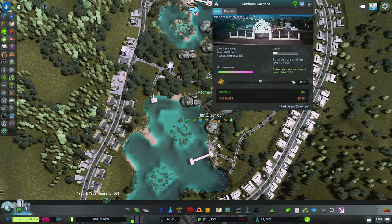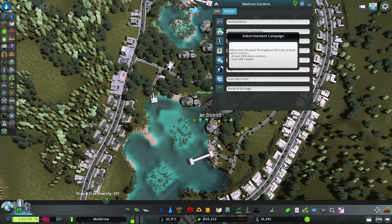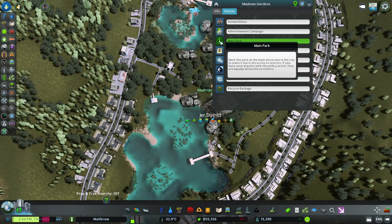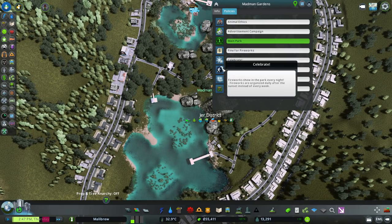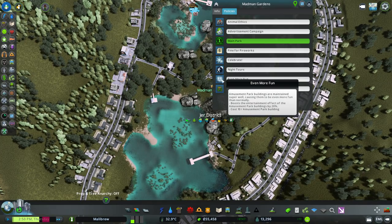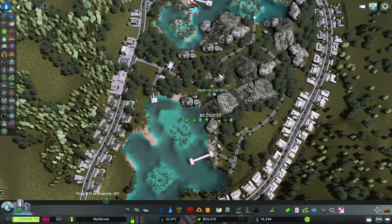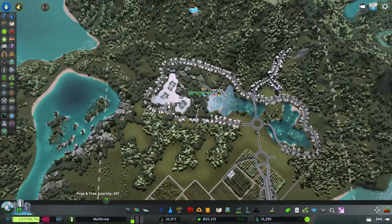Madman Garden — we haven't got any visitors yet. Entertainment value is great. Advertising campaign, 200 a week — no thank you. Main park, let's do that, just to try and boost this up. Fireworks — I'm going to leave that like it is. Even more fun — yeah, let's do that. Hopefully we'll get some more visitors.